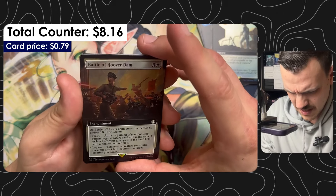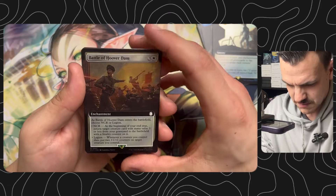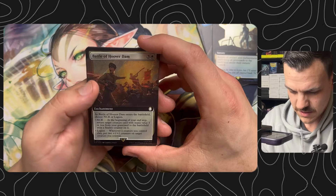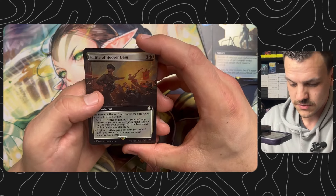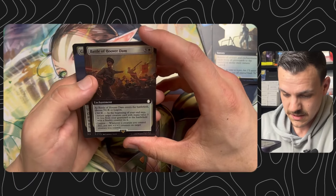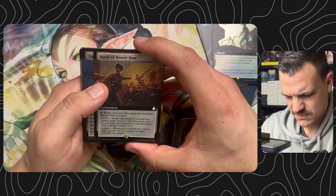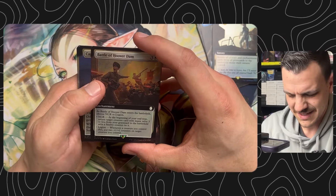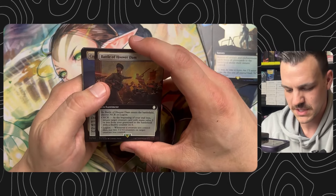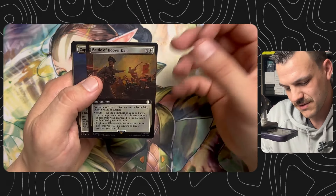The Battle of Hoover Dam: when it enters, choose NCR or Legion. If you choose NCR, at the beginning of your end step you return target creature card with mana value three or less from a graveyard to the battlefield with a finality counter on it. Legion: whenever a creature you control dies, put two 1/1 counters on target creature you control. Those dual modal ones — I feel like I pick the wrong one about 50% of the time. Two 1/1 counters isn't bad at all, though I'd rather have Citadel Siege for the same mana cost.